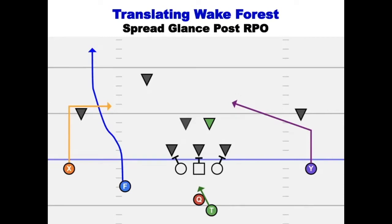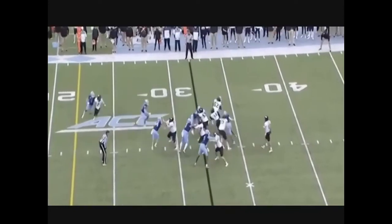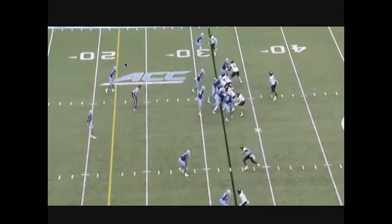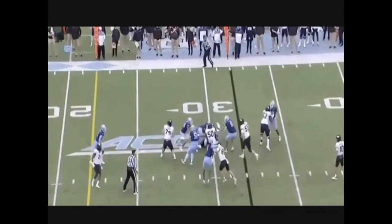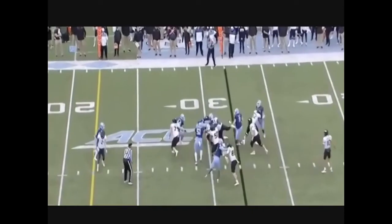Pre-snap, Wake is identifying the depth of that strong safety. Post-snap, they're reading the strong safety — if he drops down fast, throw the glance behind him; if he drops slowly, moves slow, or stays back, hand it off. He dropped down slow, so he hands it off and they pick up about three yards — not a great play, but still picking up three yards. Watch the strong safety here: he creeps in real slow, so while they ride the mesh he gives it off. Running back still picks up three yards.